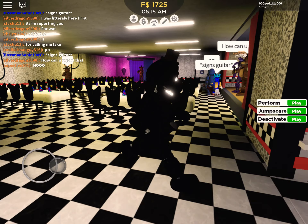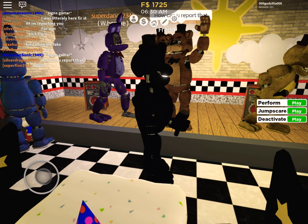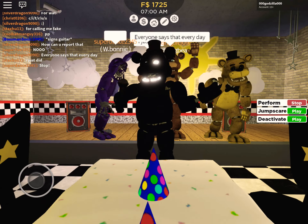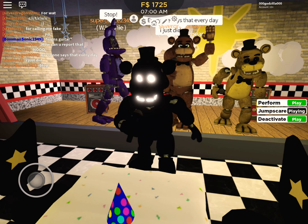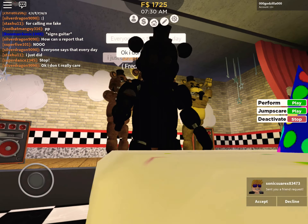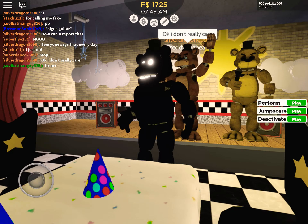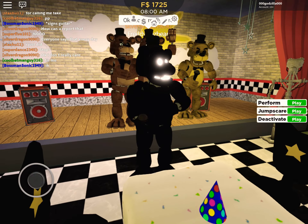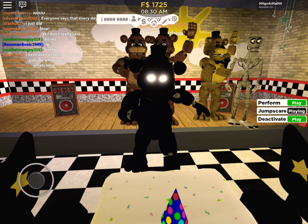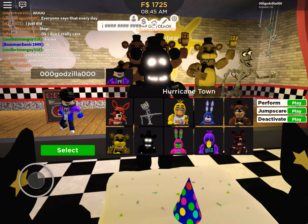Now we have Shadow Freddy. He has a jump scare. He has a perform - that looks nice. Now he has the jump scare - basically Freddy's jump scare. Now we have deactivate. This one's pretty plain. Especially for a thousand Robux, this should have more stuff. We only have like three things here. If I were the developers, I would add like ten things.